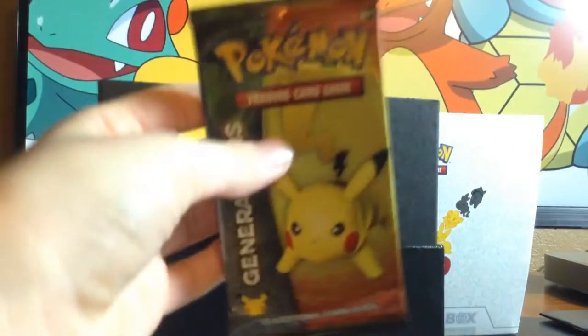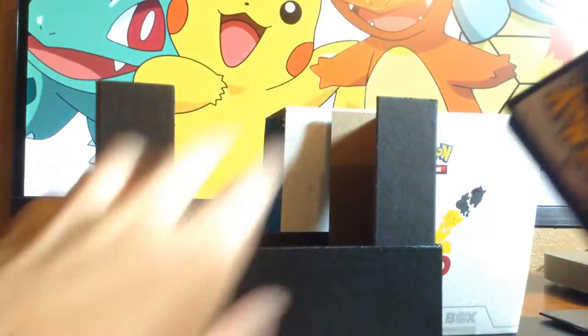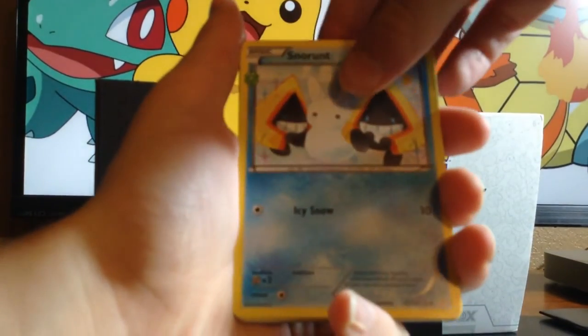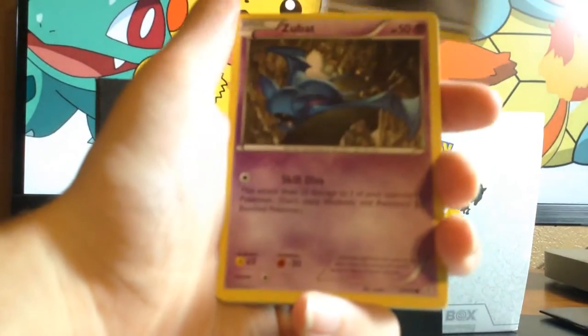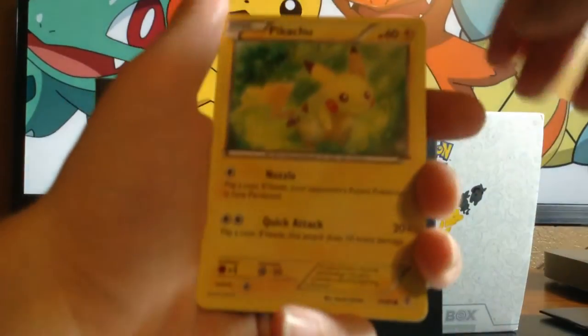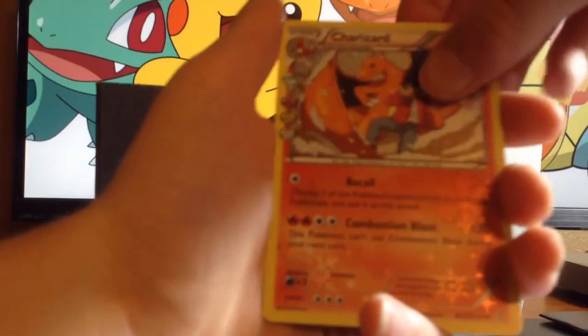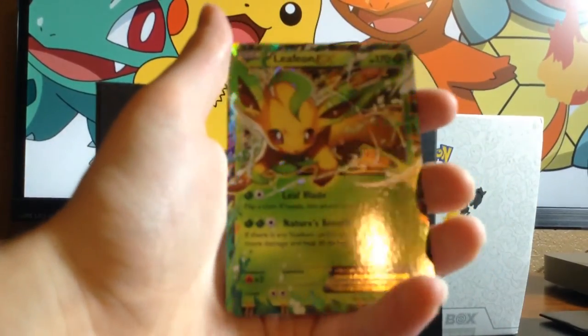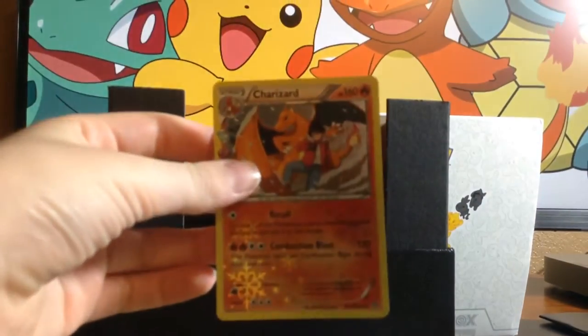On to the Pikachu pack — seven to go after this. Snorunt, Max Revive, Olympia, Metal Energy, Zubat, Pikachu, Pikachu, Diglett, Reverse Holo Psychic Energy, Charizard holo — and Leafeon EX! An Eeveelution, the first Eeveelution of the box. I'll set the Leafeon EX and the Charizard in the back.